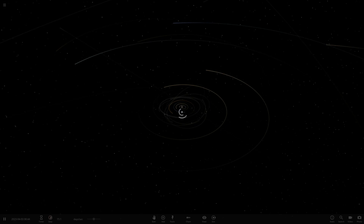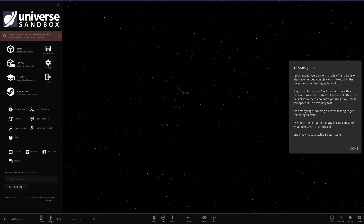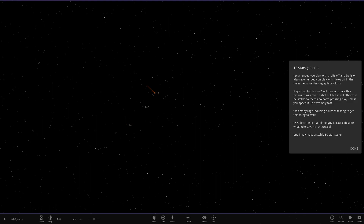Here we go — '12 Stars Stable' — let's see what he's prepared. He recommends playing with orbits off and trails on, because usually with orbits on it goes all weird. This would still be Universe Sandbox 2 at this point in time — update 23 was a while ago. It says it took many rage-inducing hours of testing to get this to work. He says he may make a stable 30-star system too — that'd be pretty cool. There are a lot of objects here; I won't spoil it.